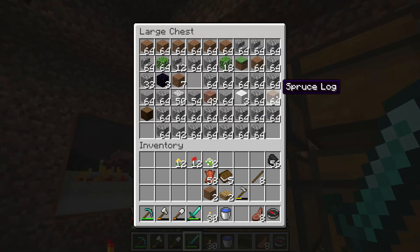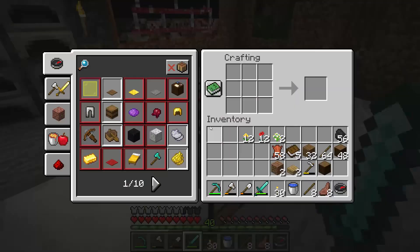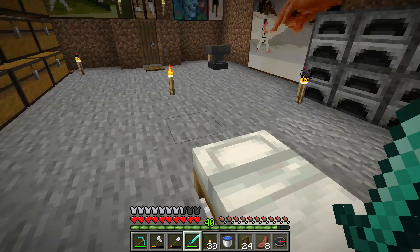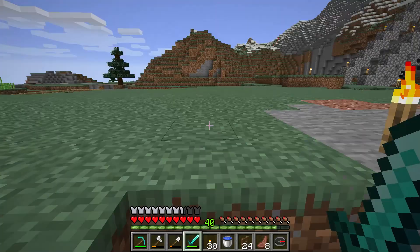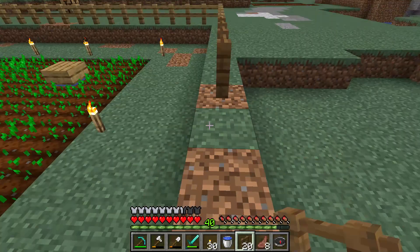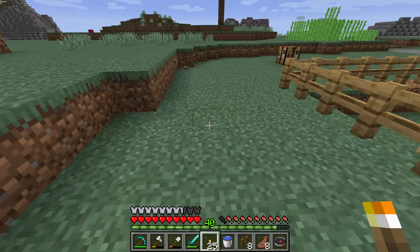I only have spruce logs. I think that will make a different kind of fence — will I get a different kind of fence? Let's find out. Yes, you get a spruce fence with spruce logs. You want to finish the fence. This will not be the same color, but it's okay — we have a little darker color here, it's okay. You may also want to put some torches outside the fence too, just to reduce the chance of monsters being near the farm, because it's a friendly farm — a happy place.